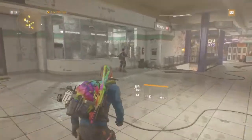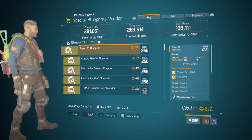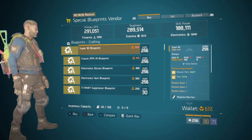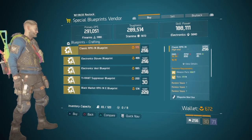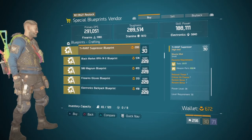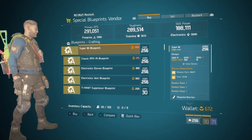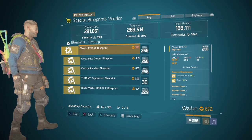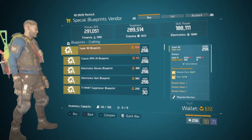Now let's check out the blueprints. What I say each week is you've got to check this yourself, because if I already have the blueprint it will not show here. I totally recommend you guys check the special blueprint vendor. This week they have the Super 90 blueprint, the Classic RPK-74, Electronic Gloves, Electronic Vest, and the Two-Round Suppressor. Last week they had the MP7 - I hope you guys picked that up. This week the majors are the Super 90 and the RPK-74.